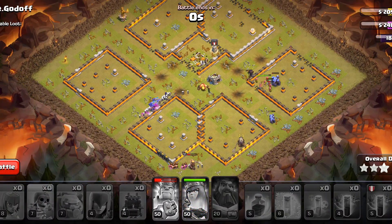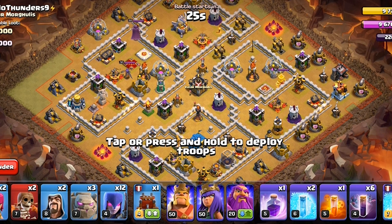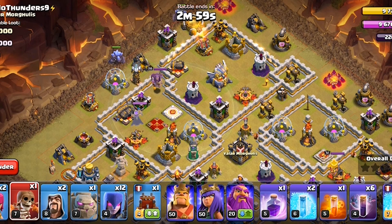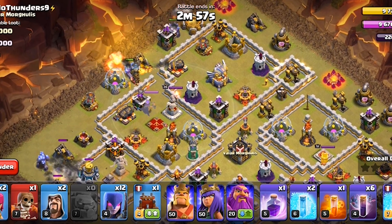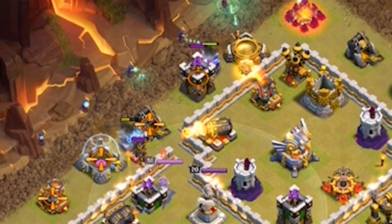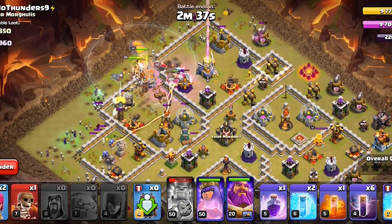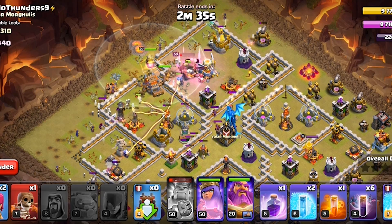Let's do another attack. This time we will attack this base. The approach will be the same — deploy the golems, use a super wall breaker to make a way. On this side the golem gets through, and the middle path will be made by the log launcher. We will pop the king ability and the warden ability.